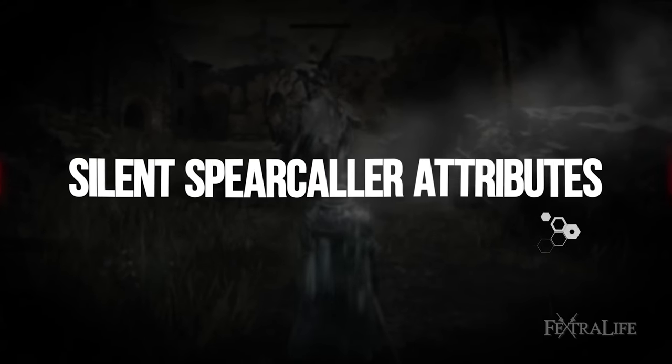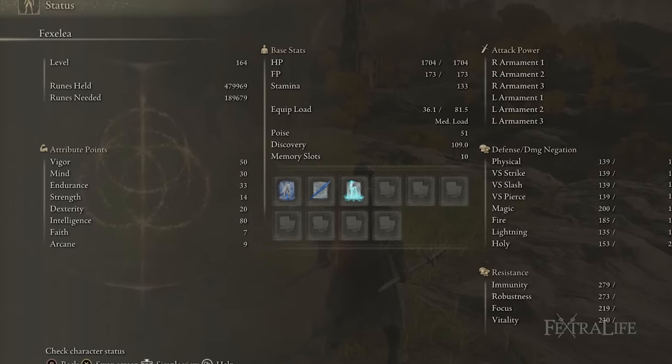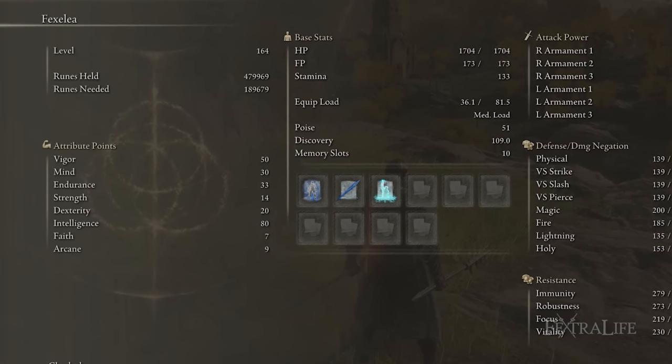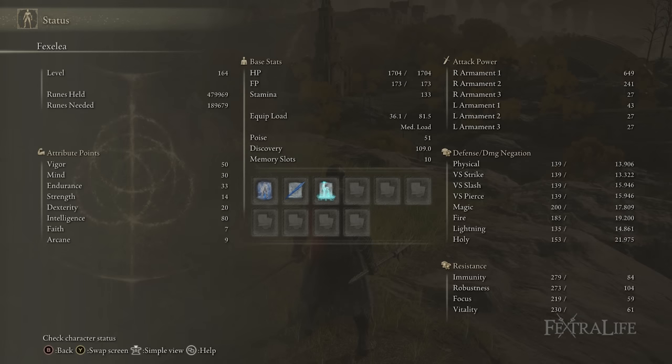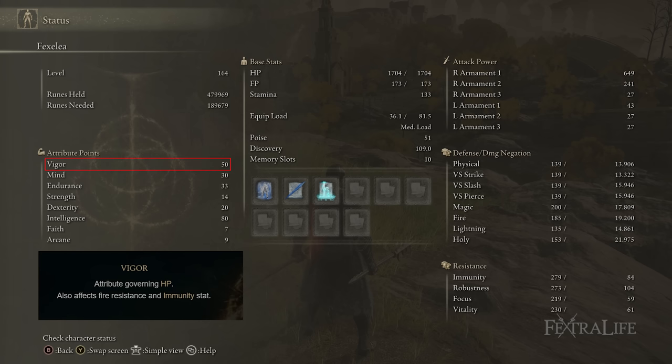For attributes we have 50 Vigor, 30 Mind, 33 Endurance, 14 Strength, 20 Dexterity, 80 Intelligence, 7 Faith, and 9 Arcane. You don't need any Faith or Arcane. The 50 Vigor is on the lower side, but since you're playing stealthy, smart, and ranging things down you shouldn't get hit much. That said, you'll eventually want to get Vigor to 60 for more leeway, especially since the Magic Scorpion Charm reduces your protection.